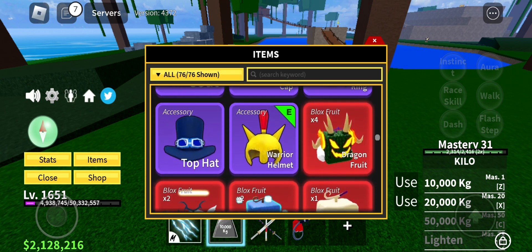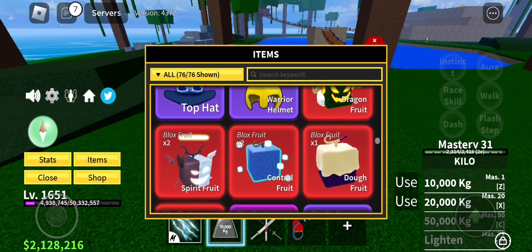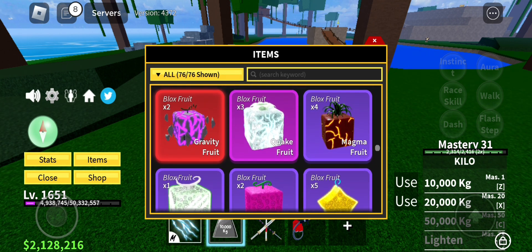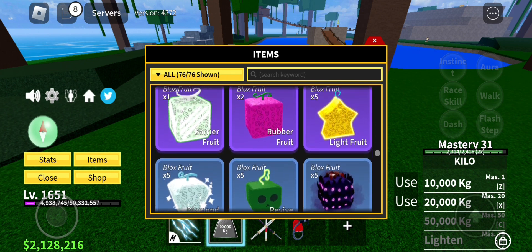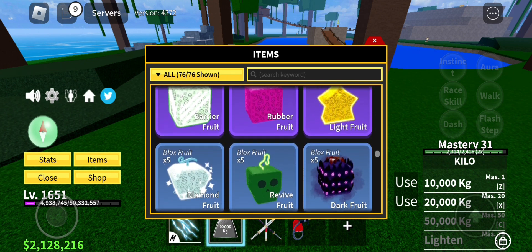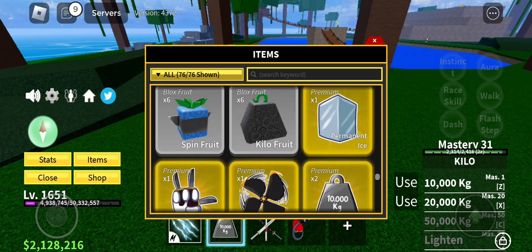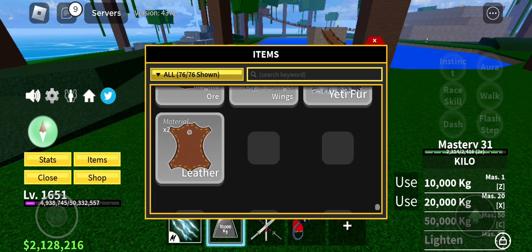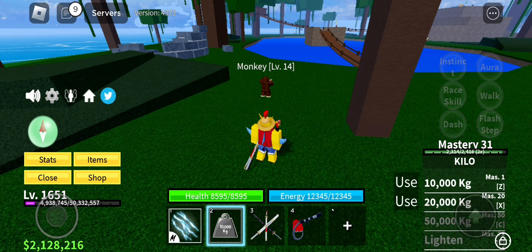As you can see: four dragons, two spirits, two controls, one dough, two gravity, three quakes, four magmas, one barrier, two rubber, one light, five lights, and blah blah blah. I have some permanents — yeah, that's right.